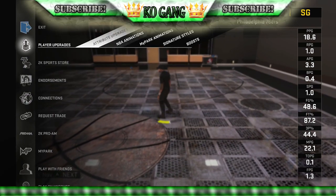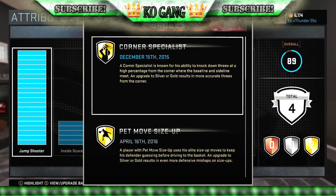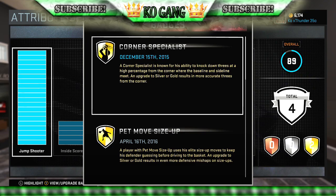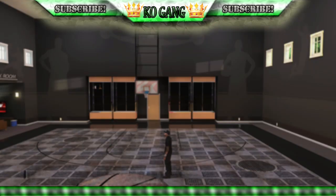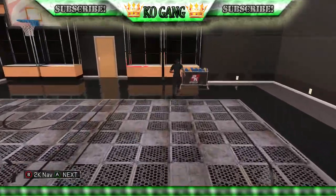The badges you want to shoot better in NBA 2K16 — make sure you have corner specialist, dead eye, limitless range, and shot creator. I don't have those on my current dude; I have those on my demigod, but not on this dude because he's simply 5'10 and he already knows how to shoot.